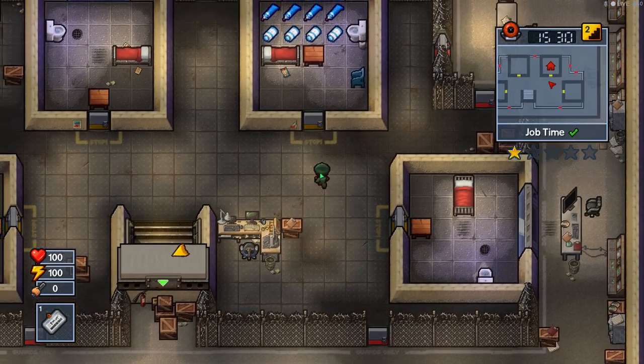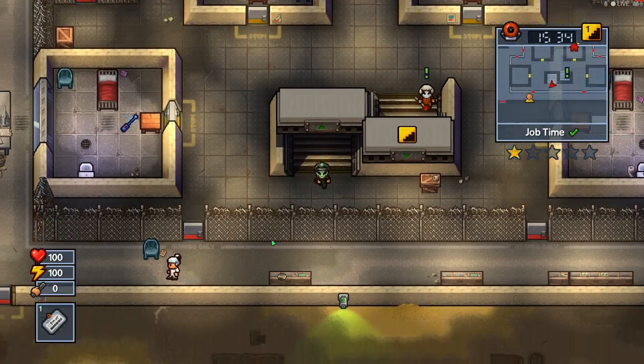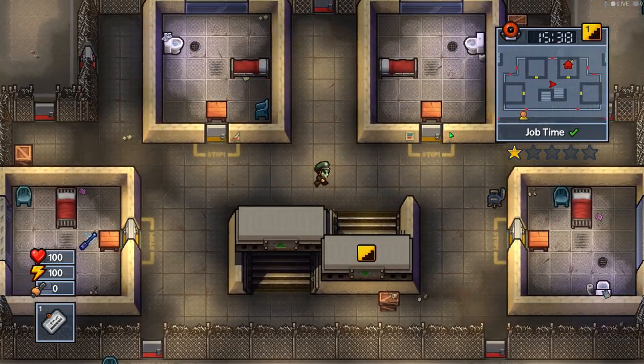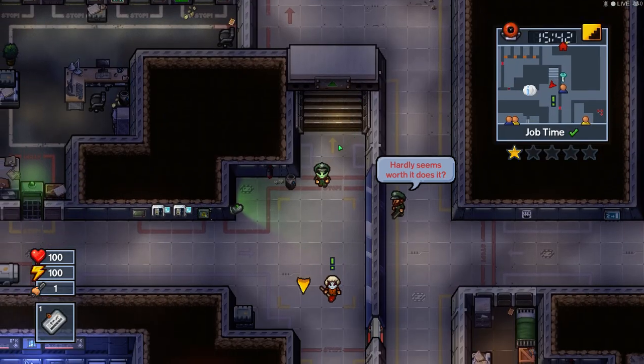If you notice, I put all the desks all the way to the front. I saw someone online do this and it's really smart — it cuts down on the amount of time you're spent in room searching, you do it faster, and guards don't hate you as much.